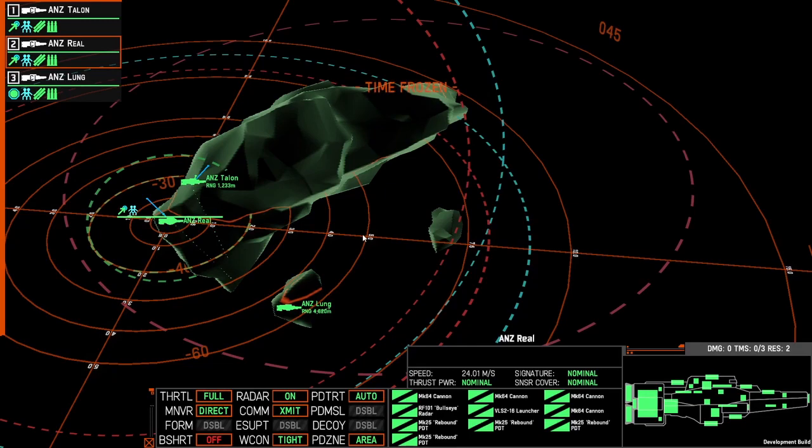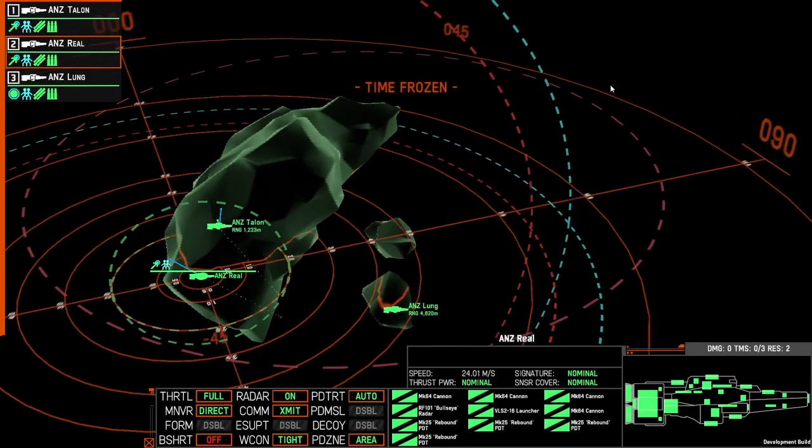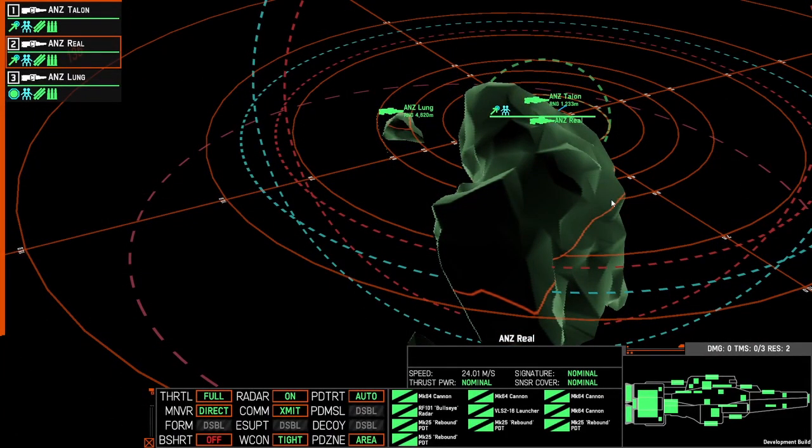The first way is using terrain to block our radar signature. Currently there is an unknown fleet on this map that we can't see — because its radar signature is hidden somewhere behind this terrain where I know it's deployed.